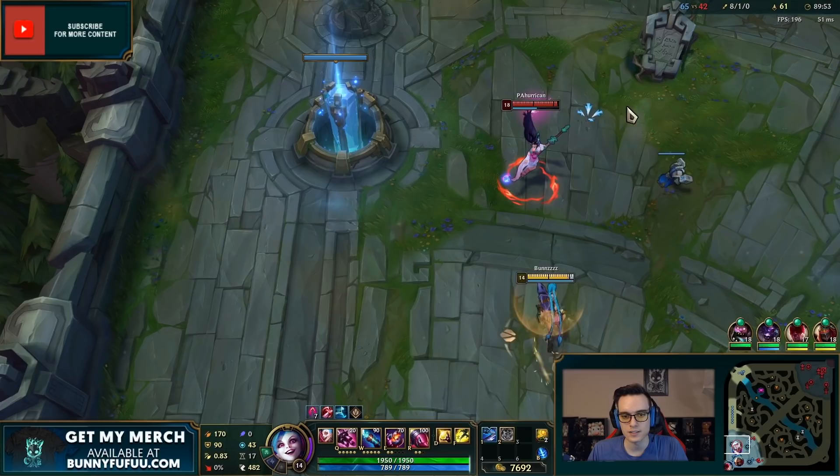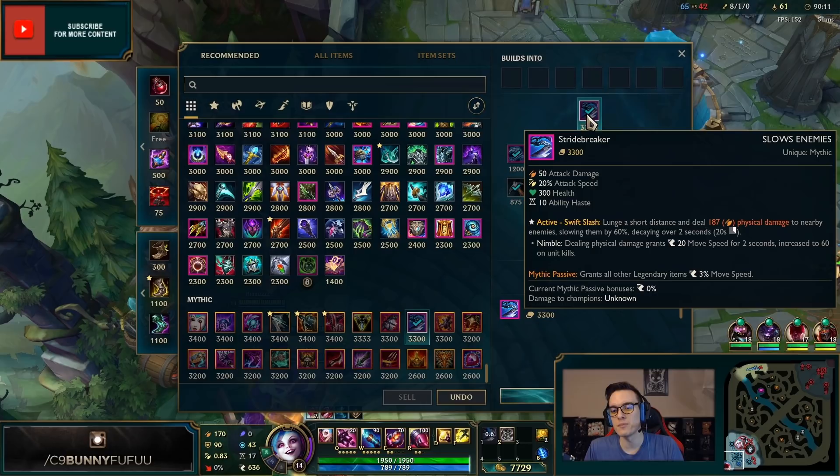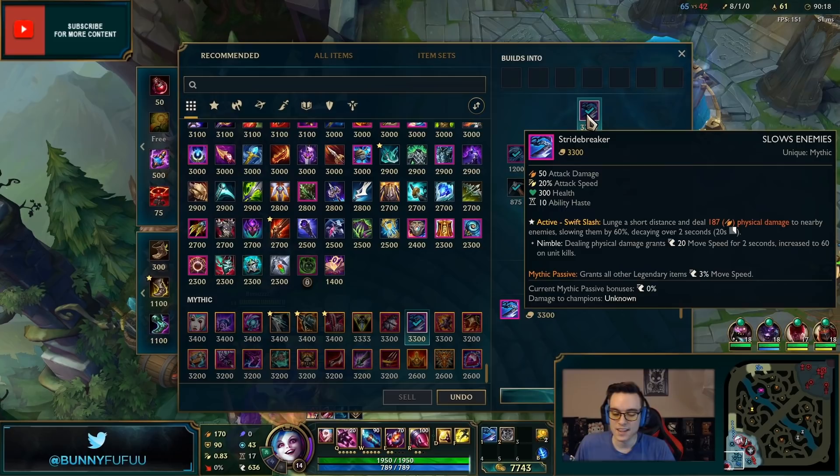Stridebreaker: dealing physical damage to nearby enemies slows them by 60 percent. Let's see how the slow looks — you activate it in a circle and you can see the chains around your target. For legendary items it also grants 20 move speed for two seconds, increased to 60 on unit kills.